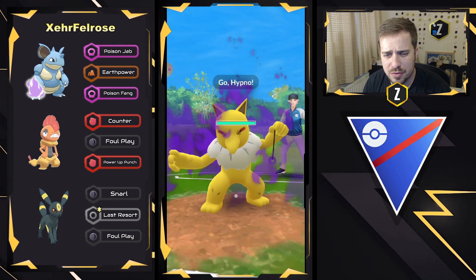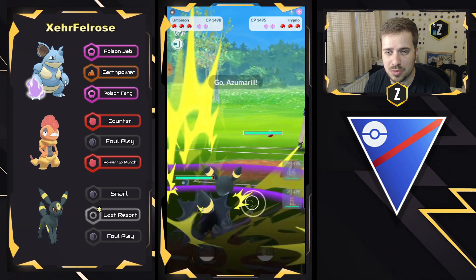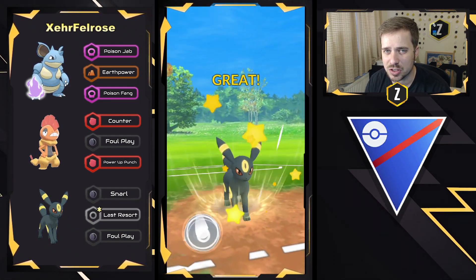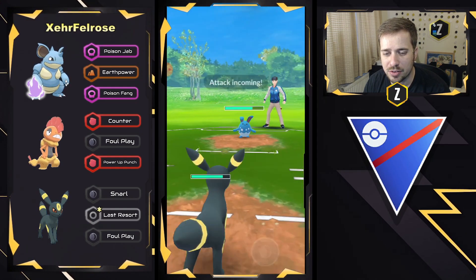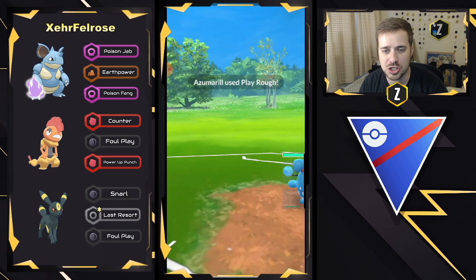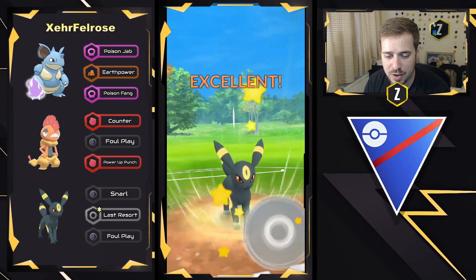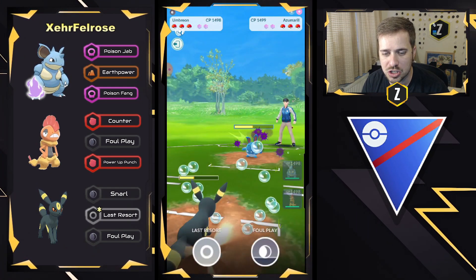We have Nidoqueen versus Hypno. They got to bail out right away — double Shadow on the lead. They do decide to go into Umbreon, and we do see a swap into Azumarill right here, and this is what's great about Umbreon versus the Azumarill matchup. Last Resort does enough neutral damage where you can kind of soft lose this matchup and come in and hard farm with Nidoqueen, so we will see these Last Resorts land, and we'll likely see Play Roughs right here if they have it, which does do super effective damage because of that dark typing, but it will not be enough to one-shot.